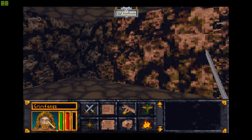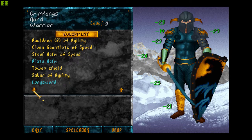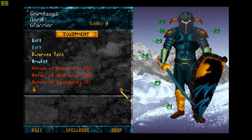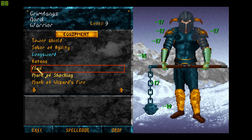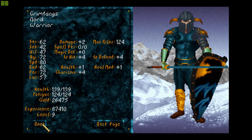I'm carrying 121 out of 124 kg. Let me see what I can ditch. It's an enchanted plate helm, so I might as well keep it. Tower shields, saber of agility, long sword, katana, flail. I guess I could ditch the flail because it's a double-handed weapon — it drops my AR down quite a lot. The reason I wanted the flail is from my early D&D sessions — I was trying to poke skeletons with a rapier and having a really hard time. My DM told me that skeletons have more resistance to sharp and edge weapons, so it's better to use something like a mace or flail with them.